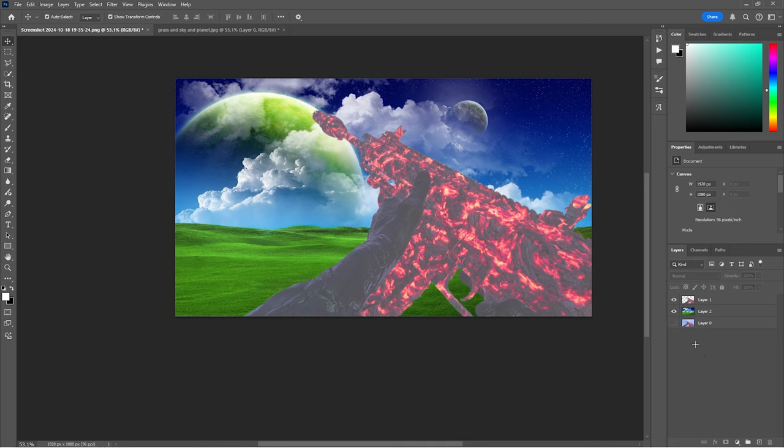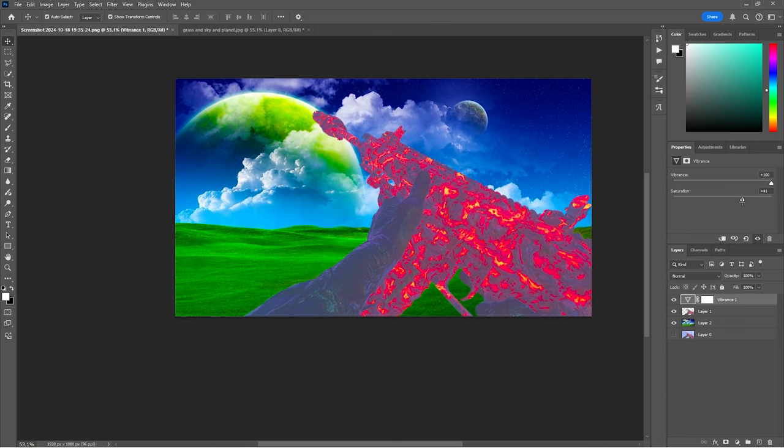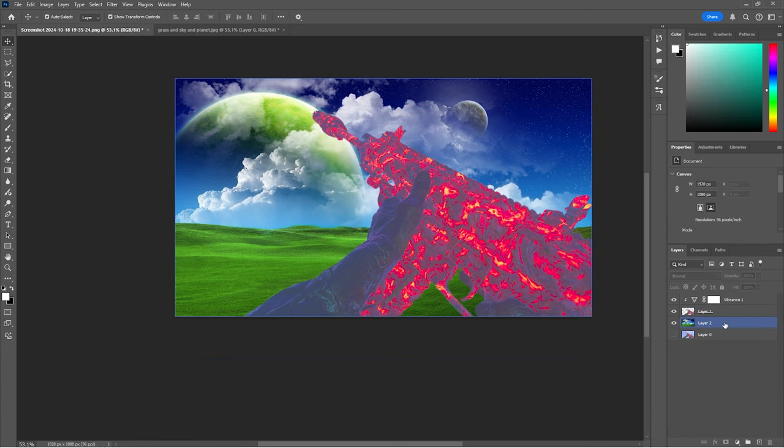One thing I forgot to mention: if you like vibrance, black and white, or whatever you want for your thumbnail, click this button down here to add adjustments like vibrance or hue/saturation. Let's say I want my gun a little more vibrant and saturated - we can do that. Then we'll link that adjustment to the gun layer by pressing Alt and clicking between the layers. If you want vibrance on both background and gun you don't have to connect it, but this links it to the gun only.